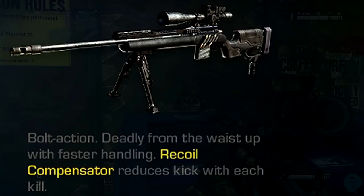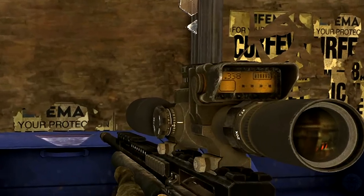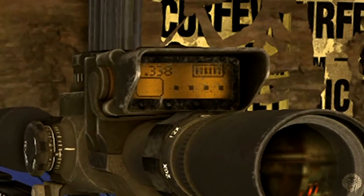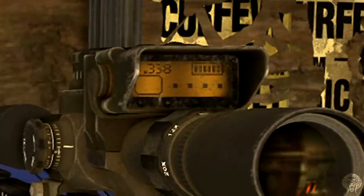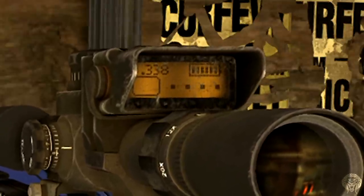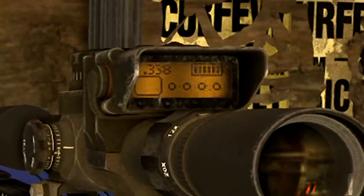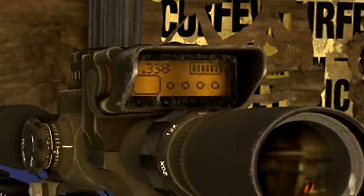If you actually look at the top of these two sniper scopes, you'll see an LED screen with some information on it. You might think this is just to look cool, but these screens are actually the recoil compensators and they have some important information that you need to be always looking at.